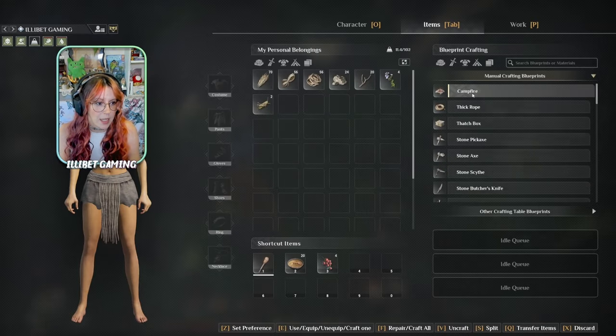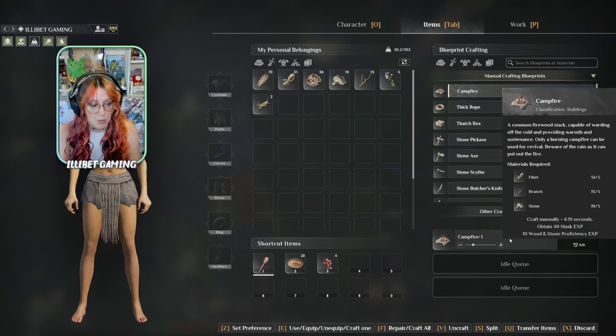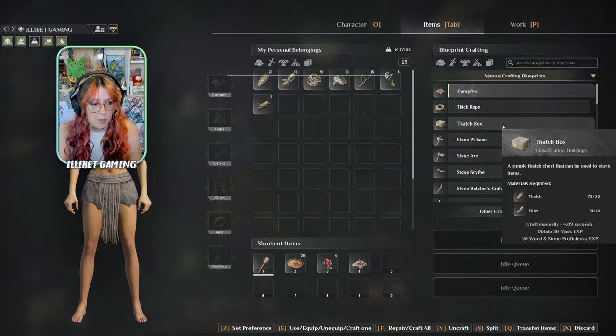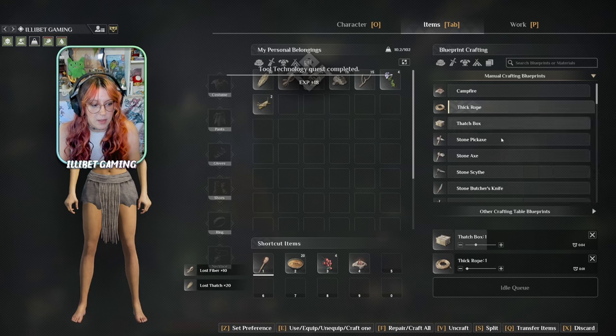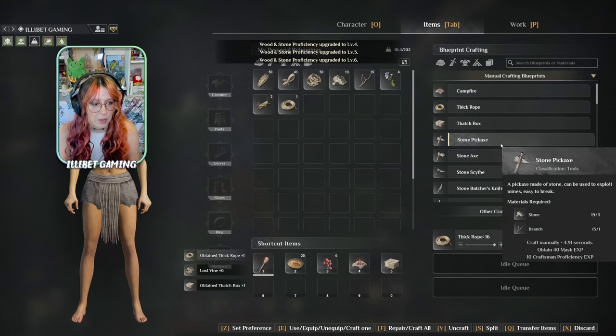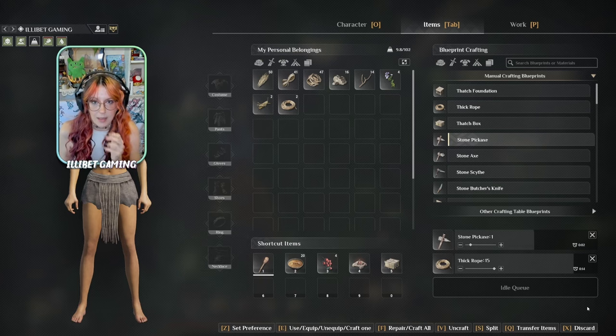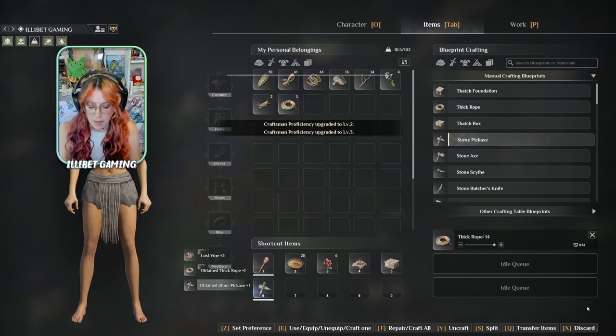Once you think you've gathered up enough stuff, we can craft our first campfire, which will be our respawn spot. You can double-click and also craft more either by dragging or pressing plus. You'll probably want a box too. If I craft this first, and then craft that — that's a handy little thing we didn't realize was possible at first.